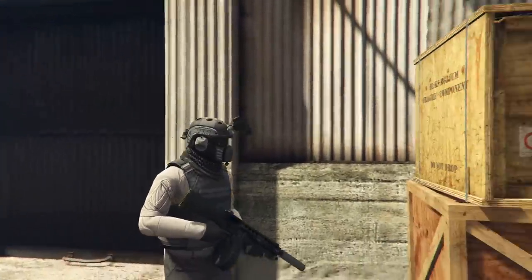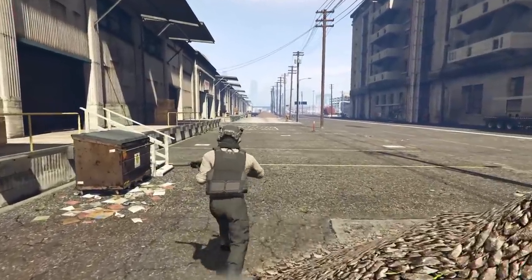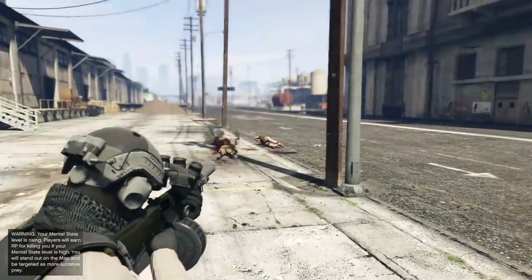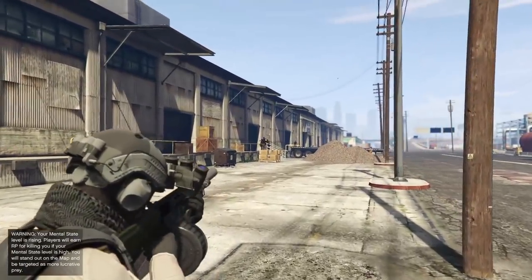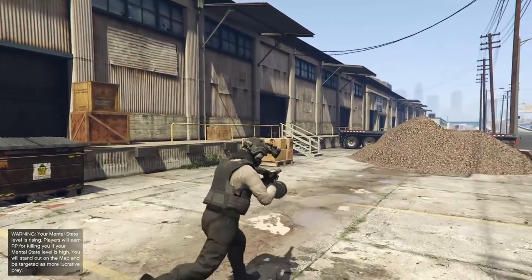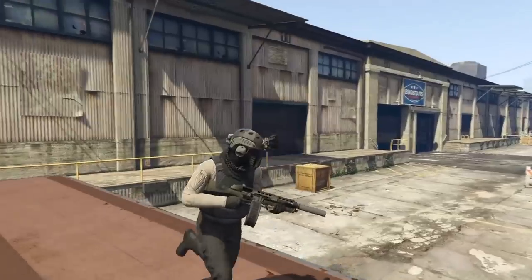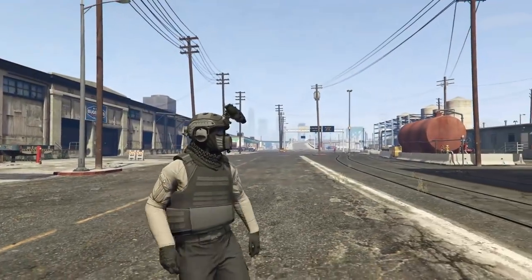Another weapon I highly recommend is the Assault Shotgun — it's the best close-range weapon in the entire game. You can just eat people with it. It's insane how good it is. You can also use it at a pretty long range, and you unlock it fairly early. You have to pick up an Assault Shotgun — it's super worth it.